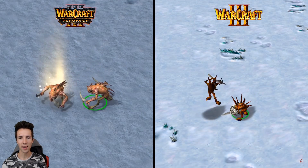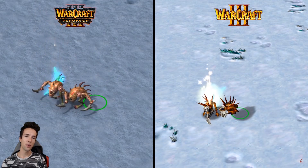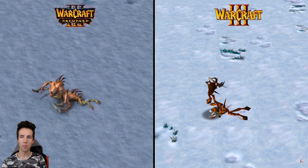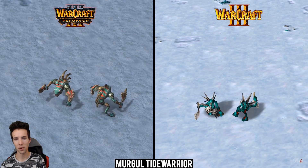Oh, this is one that can do healing. I remember I played a two-on-two map — you were on the high ground, it was like a full water map. The map was really fun, I forgot what it's called, but I think you had a lot of murlocs on that map everywhere — murlocs and maybe turtles or something.